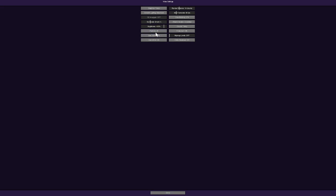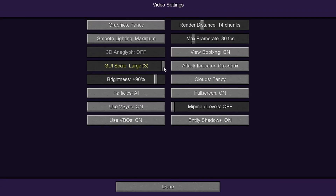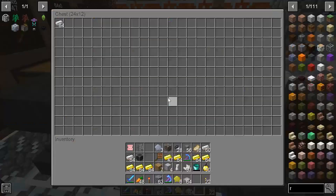Undo undo - can't see anything. Brightness, there we go. Normal. Large. Okay that was very weird guys. Never mess with your GUI. There we go, we can actually see this now.